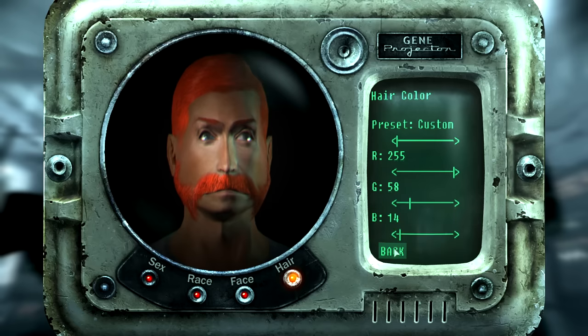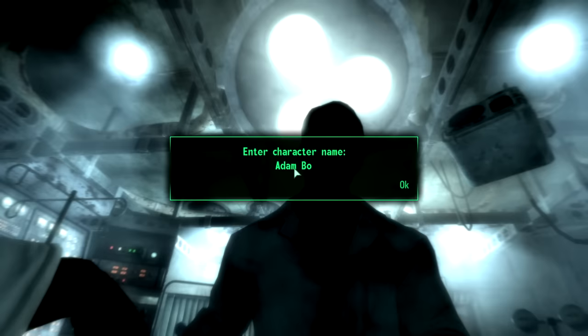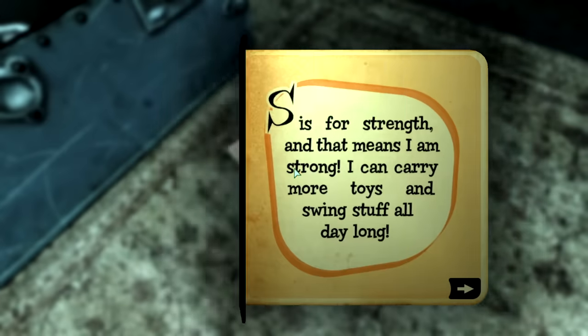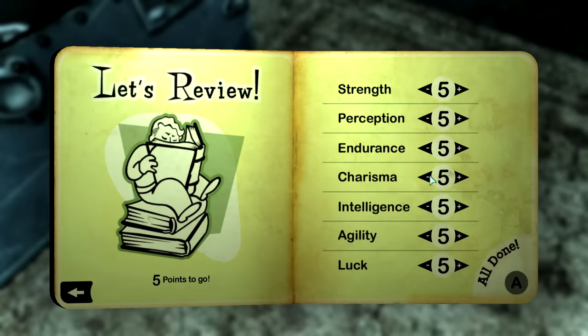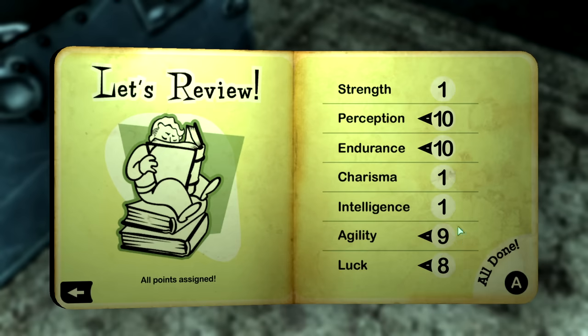Inside Vault 101, I named myself Adam Bomb and started assigning SPECIAL points. I drained Strength, Charisma, and Intelligence because they had no value to me, maxed out Perception and Endurance to be able to take a couple important perks, and put the rest in Agility and Luck. Looking back, Luck was probably a waste — I would've been better off putting those points into Strength. The bonus to all skills is negligible, and I have a hard time believing that Critical damage applies to the Walking Nagasaki perk.